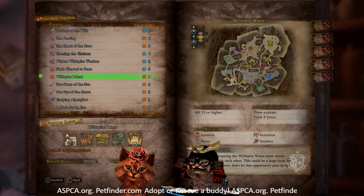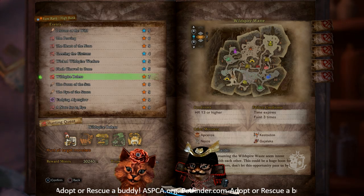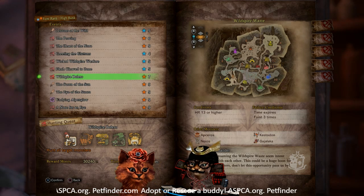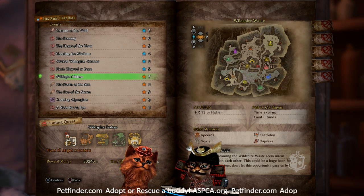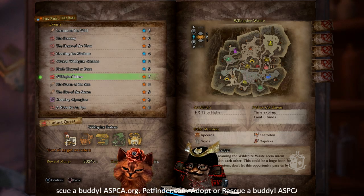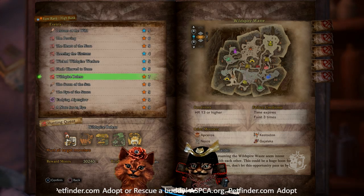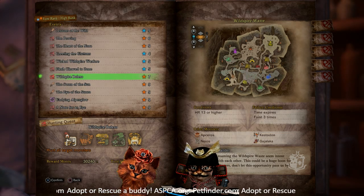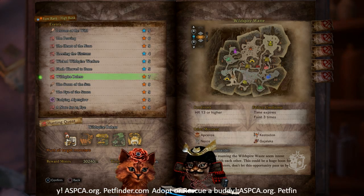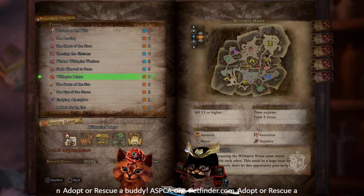Wild Spiral Bolero is good for research and also a good crown farm — you usually have a good chance of getting a small or large crown. Really good Zenny if you don't die, and you don't have to be a very high Hunter Rank to do it. It does take quite a bit of time to take them all down, but they're really easy to fight. With five monsters out there they all drop pretty quickly, and you get 30,000 Zenny for beating it.